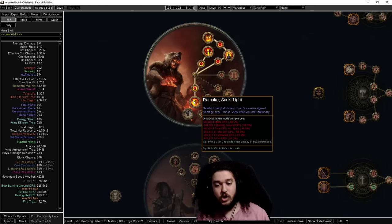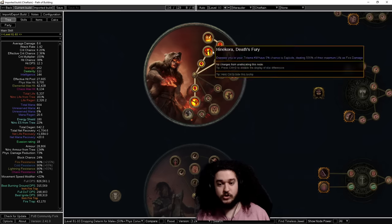Ramako Sunlight requires you to be stationary to deal damage — it's really not as bad as it sounds. When shield charging through maps, at the end of your shield charge you're considered stationary for maybe 0.2 of a second, and oftentimes that's enough time to trigger an explosion, which leads into Hinakura to start your map chaining.